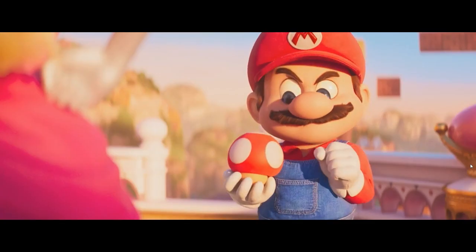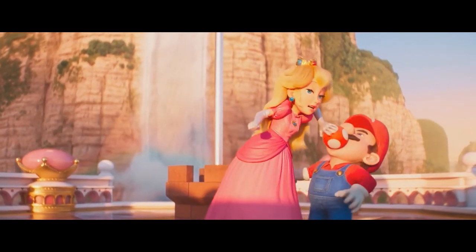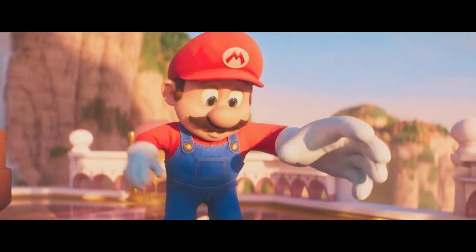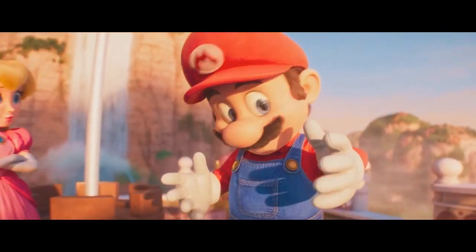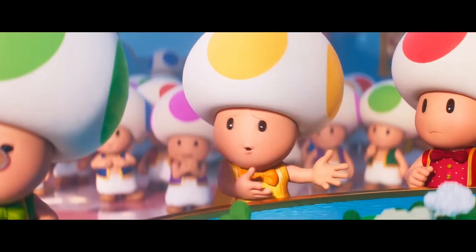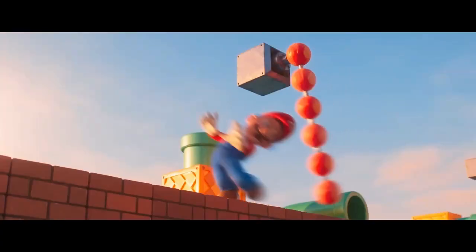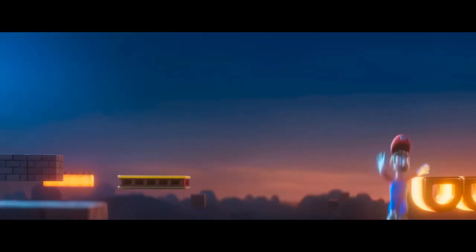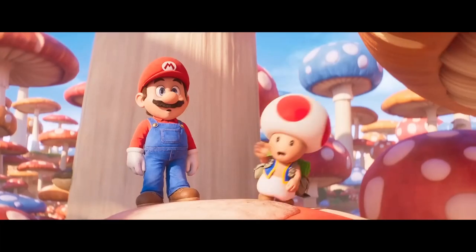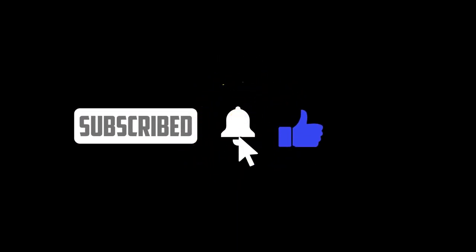And there you have it — we've uncovered the scientific secrets and explained the concepts behind the Super Mario Brothers movie. From defying gravity with Mario's jumps, to unlocking supercharged powers with power-ups, racing through speed and momentum, and interacting with a physics-driven environment, it's clear that science plays a major role in Mario's world. If you have any questions, leave a comment. If you liked this video, leave a like, subscribe, and I'll see you in the next one.